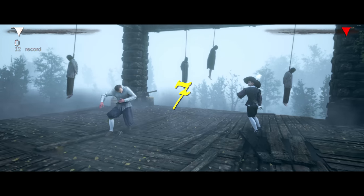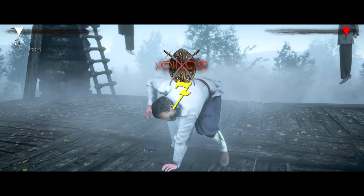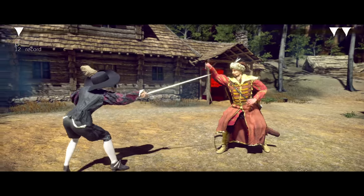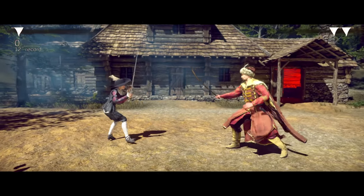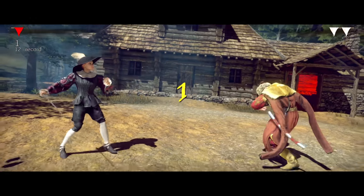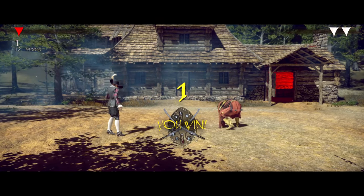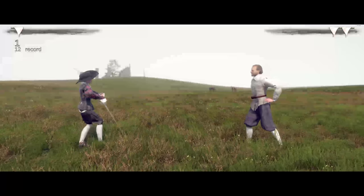Hellish Quad even tries to give us reasonable incentives to not just fence like a mad person. One strike or thrust can be enough to end your virtual life — a feature not often found in games, as it's quite punishing for sure. But we have to remember that fencing is first and foremost the art of self-defense. So this is probably as good as it gets for a video game.